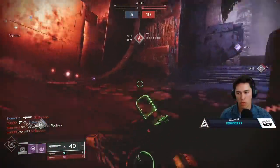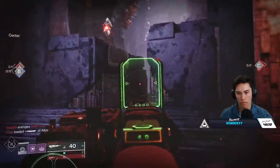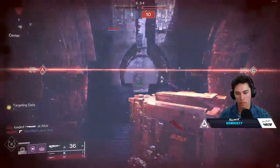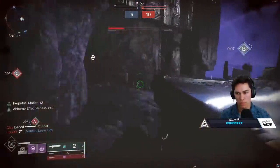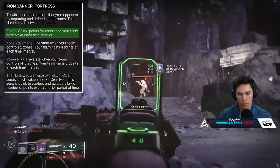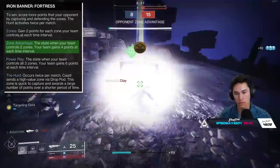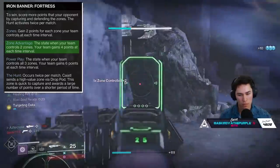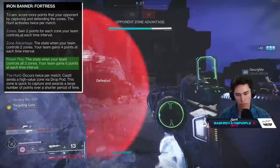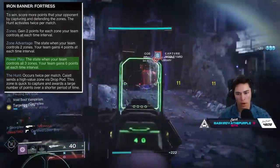Let's talk about Fortress game mode. We got to play a number of different games, and by the way, this is a very team-oriented game, but we do have a freelance mode for Iron Banner, so pick your poison. Fortress is played with Zones. You gain two points for each zone your team controls at each time interval. Zone Advantage happens when your team controls two zones, and your team will gain four points at each time interval. Power Play happens when your team controls all three zones, and your team now gains six points at each time interval.